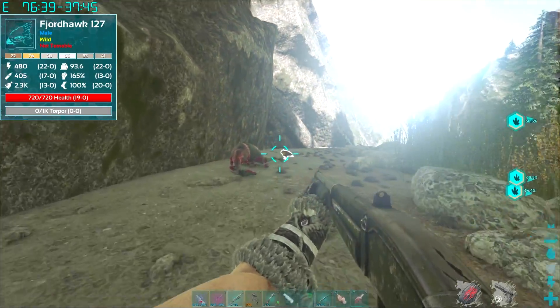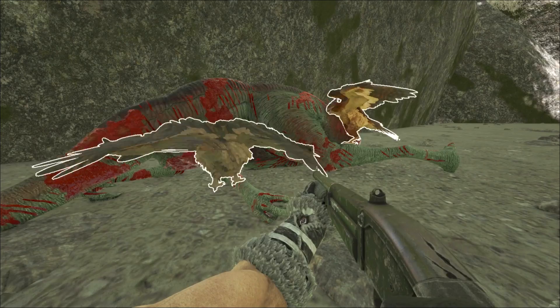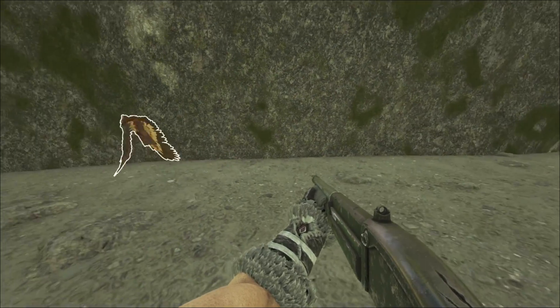You'll see when you kill these things, the Fjordhawks will land by the dead bodies and they will chomp them about three times, and this will increase their taming progress. And that's essentially how you tame the Fjordhawks.